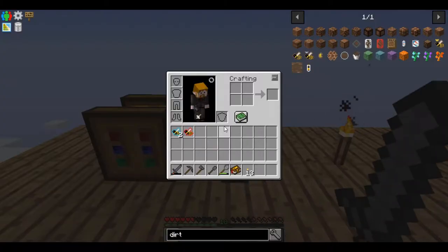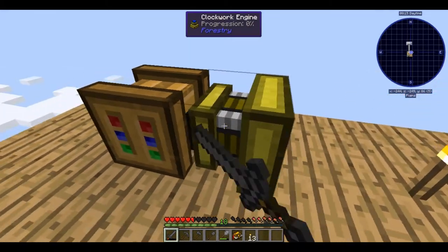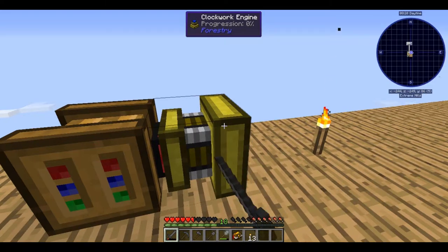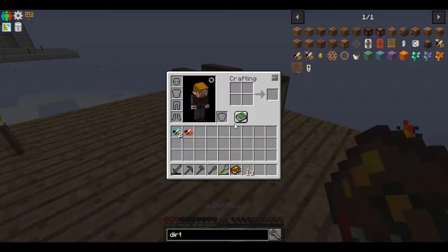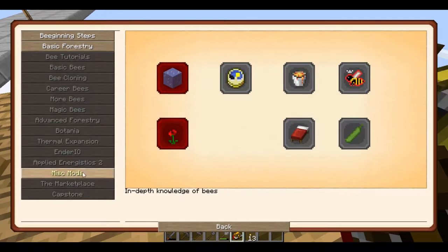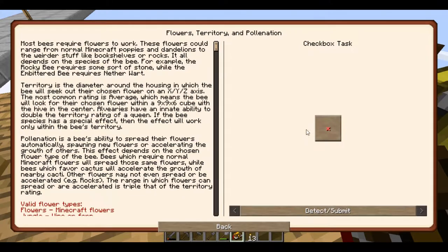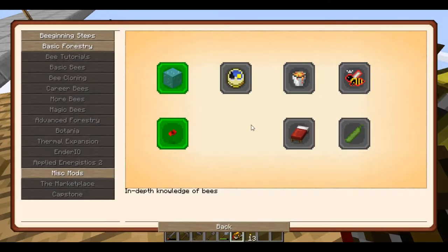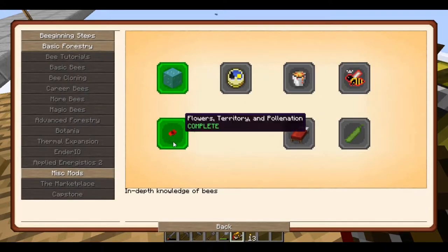Let's crank this thing up again. This thing could be a little better, but it's just a tier one type of thing. Also I noticed on the Bee Tutorials — more opened up! I like how I hit the bees here. So for this one, this just talks about the territories, temperature, and humidity, et cetera — that's free.